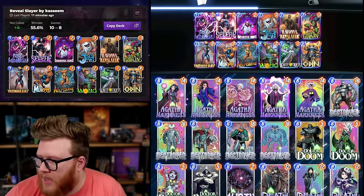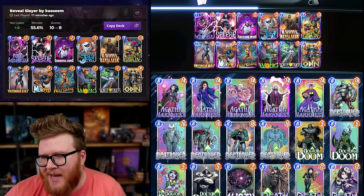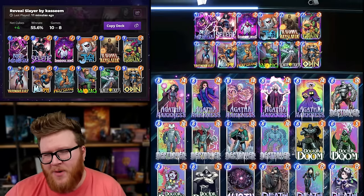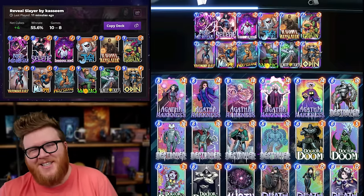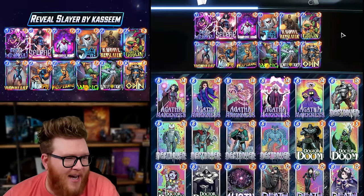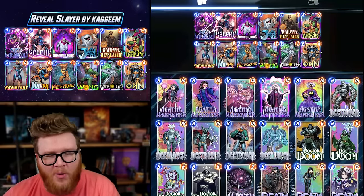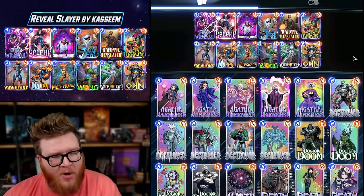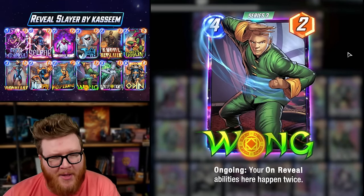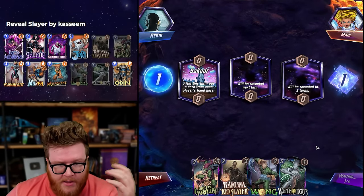I had a pretty good run with this deck — went 10 and 8, though a couple I should have won and screwed up, so it was probably really 12 and 6. It's just fun to play. Morph is fun, this combo feels so pure and old school and nostalgic. Sakaar Wong would be nice — a cheap early Wong so you don't have to spend four energy. Wong always feels better at a discount; the energy cost is the worst part about him.